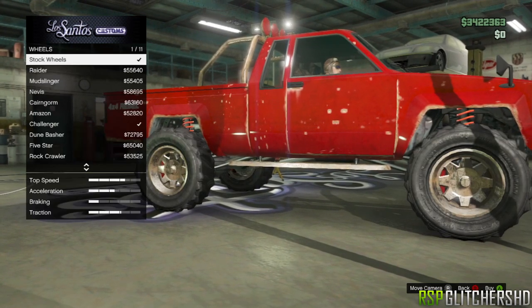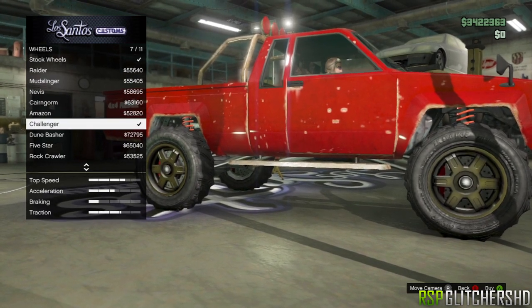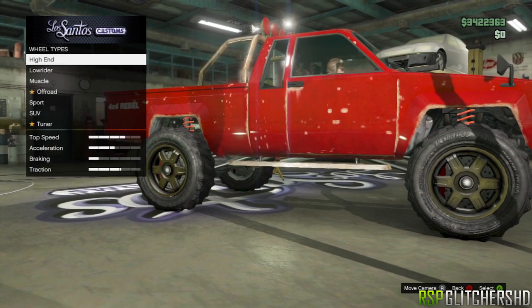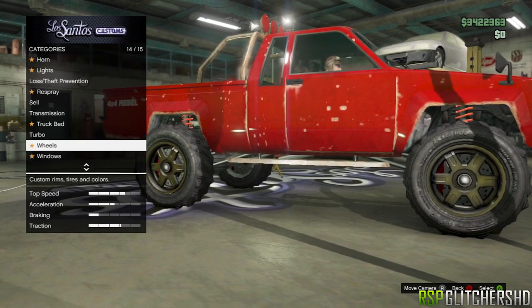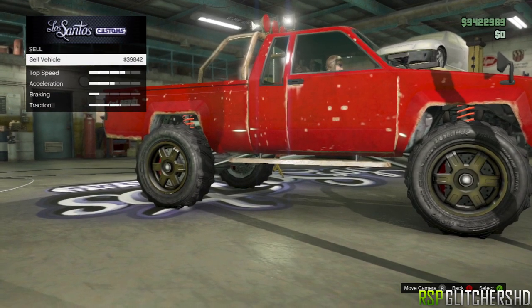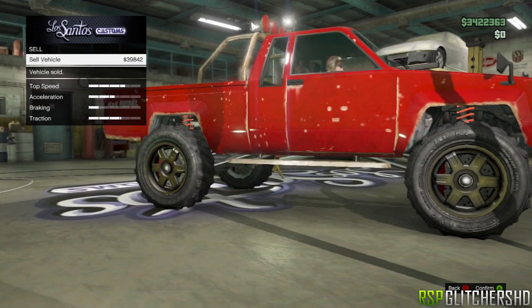From here you're gonna go down and you're gonna see Challenger is already bought — this is very similar to the old method. Once you've done all that, you're gonna go to Sell and it's going to sell for 39K.